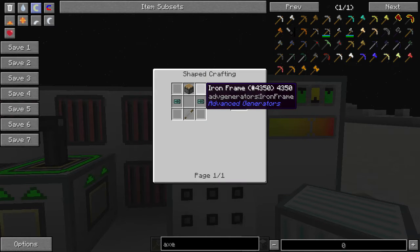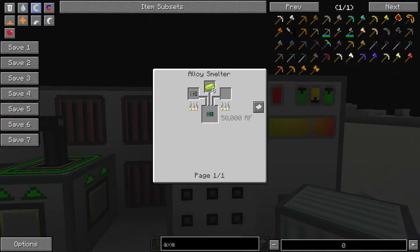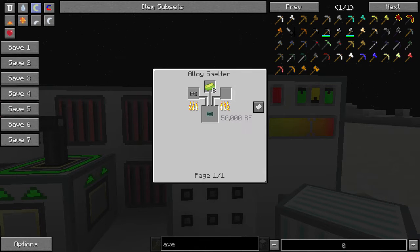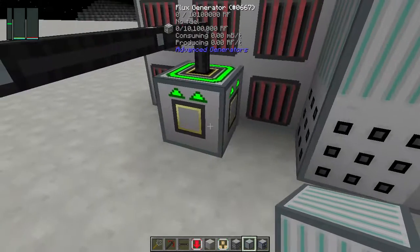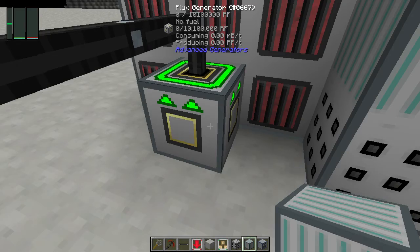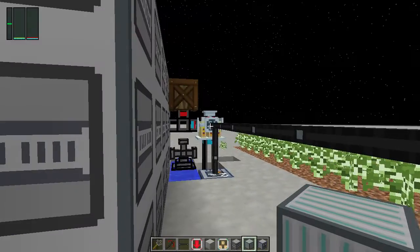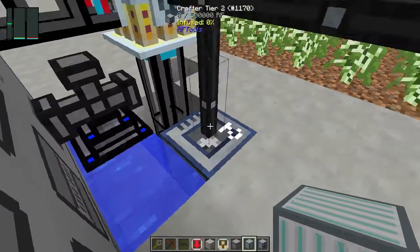The gas mixture compressor is more expensive because of advanced pressure valves, which require eight vibrant alloys and a regular pressure valve in the alloy smelter. This means you'll need to have gone to Mars at least once and built an alloy smelter, which requires desh for the machine frame. Two blocks behind that we have the flux generator, which takes the power from this gas turbine system and outputs it to another location. I have the wire running from there over to the chemical decomposer and the crafter to provide them power.